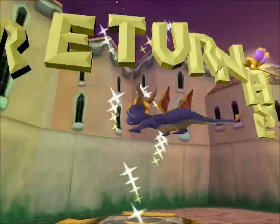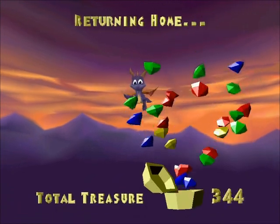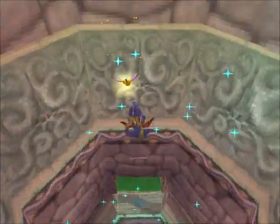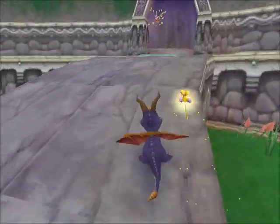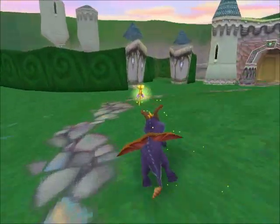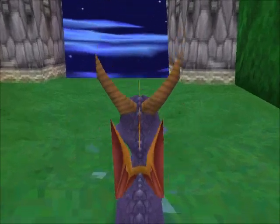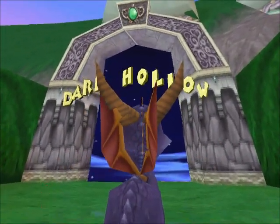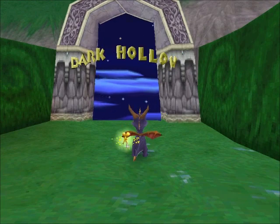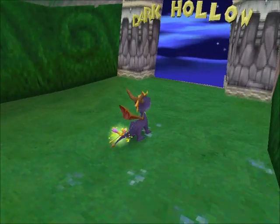So yeah, that was alright. I'm not saying that world was a bad world — I quite enjoyed it — but I think I prefer the simplicity and design of Stonehill. Total treasure: 500, and that was Town Square. Next on our list is what I believe is the final proper world of the Artisans, which is Dark Hollow. So in tomorrow's episode, or whenever I put up the next episode, we will venture into Dark Hollow. But until then, this was the Tom Trooper playing Spyro the Dragon!